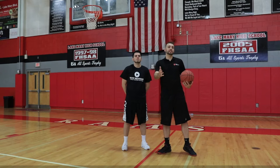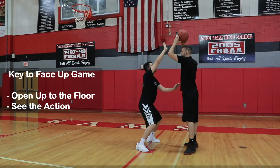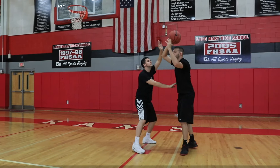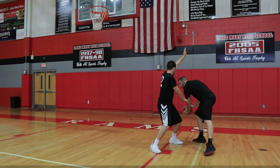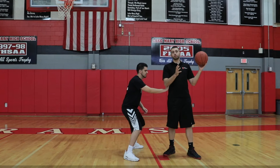Once you get a seal and you get the ball in the post, there are two options: face-up game and back to the basket game. When I catch and Will's guarding me, I can face up to him. When you face up, you want to open to the floor — notice I'm opening with this foot and looking at the floor around me. If there's a shooter on the opposite side, I can face up and see them. Now if Will's hand is up when I face up, I can attack down; if his hand is down, I can shoot up. You want to make sure you can attack both directions off the face-up game.